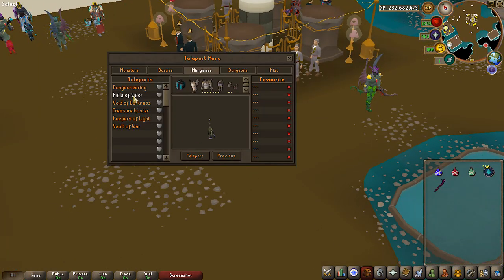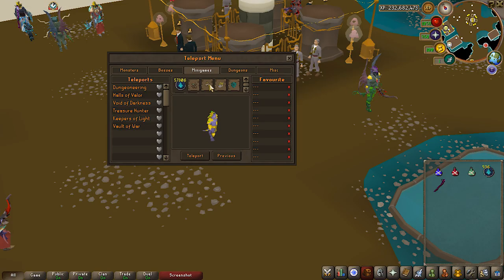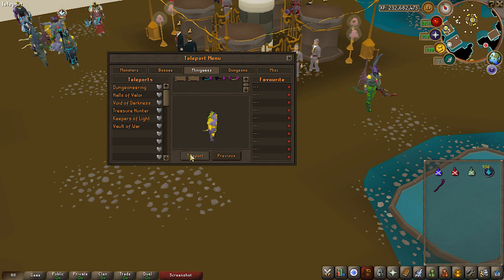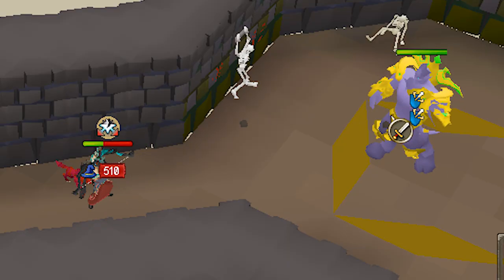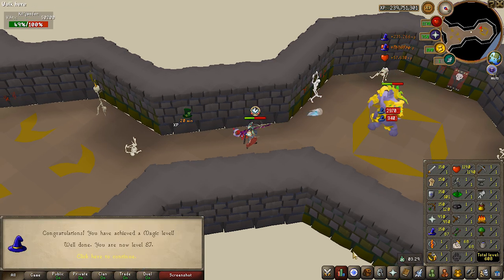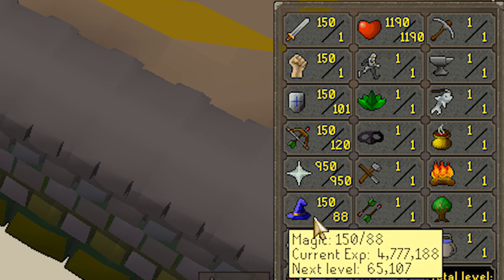The first minigame we're gonna be checking out — and probably one of the most consistent money makers in the game — is Halls of Valor. From here you can get all of the new custom prayer scrolls and some of the best rings in the game. It's very simple — you just gotta kill a few bosses. These infinite overload potions are so OP — it maxes out my stats so I'm hitting 150 magic right now even though I started at level one.